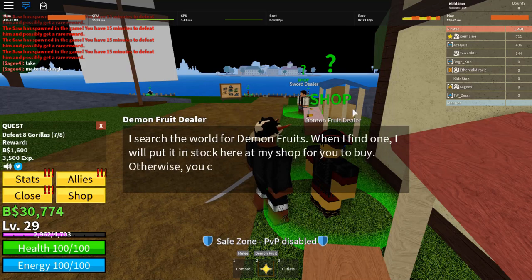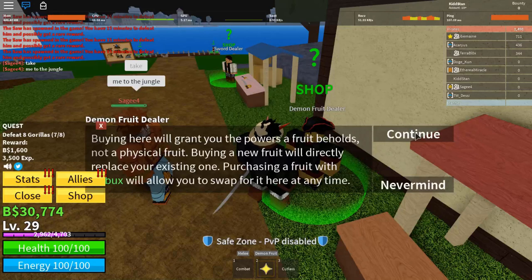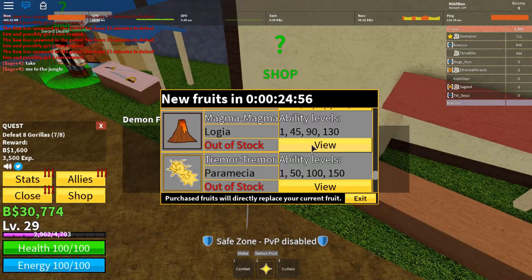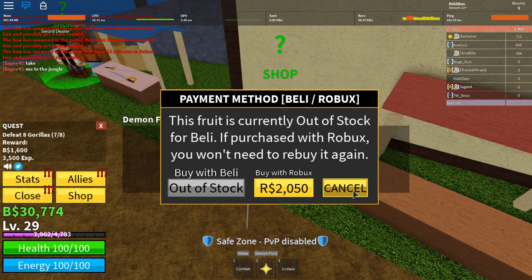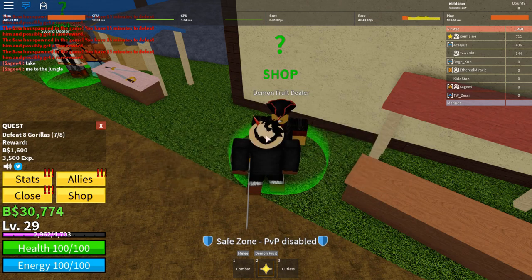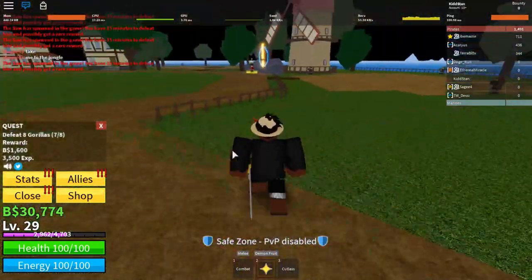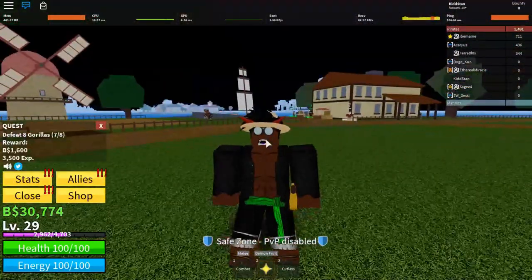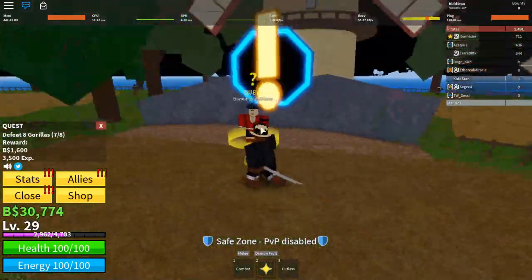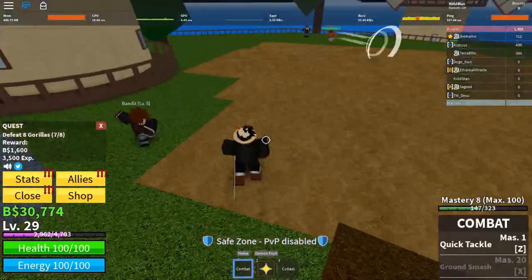Here you can find the fruits available to buy. You can buy devil fruits for either in-game belly or robux. The thing is, when buying with in-game belly, a devil fruit may be out of stock and you have to wait for the timer for it to restock. If you buy with robux, you automatically get it whenever you want. Alternatively, you can wait for a fruit to spawn every hour and go farm it.